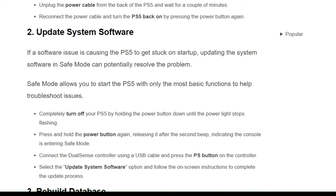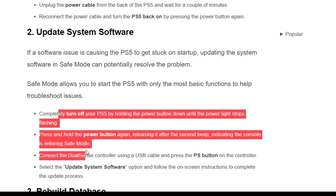Safe mode allows you to start the PS5 with only the most basic functions to troubleshoot issues. To update your system software, follow the instructions shown on the screen.